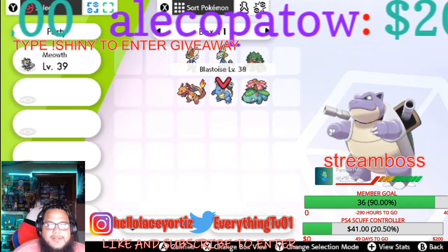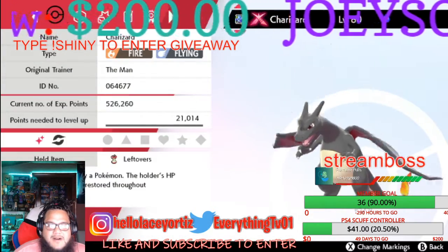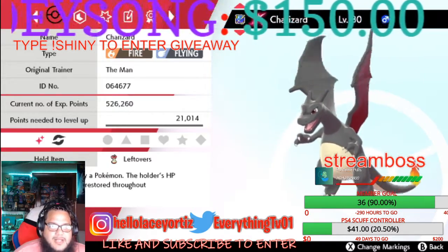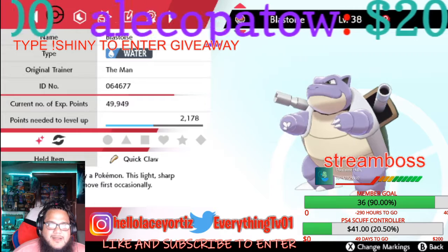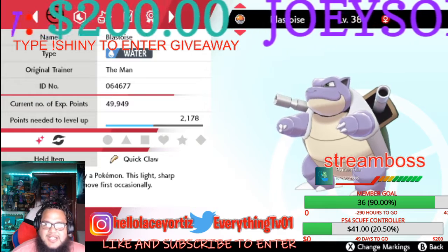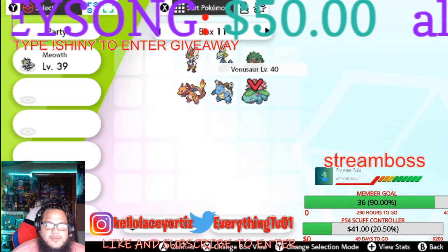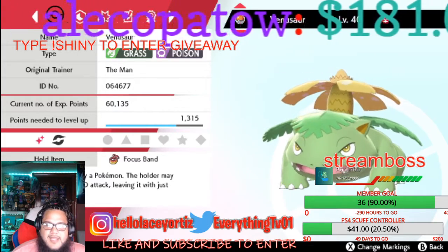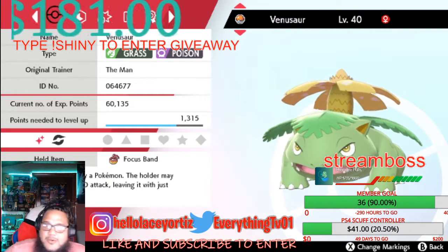Gen 1 shinies, guys! We have shiny Charizard — yes, that is a shiny Charizard, ladies and gentlemen. Then we have shiny Blastoise, the giant bulked-up turtle. And then we have the beautiful Venusaur, the OG with the island on its back.